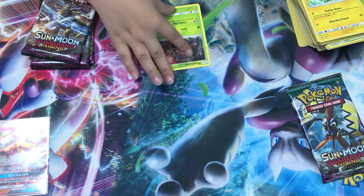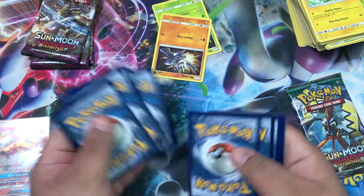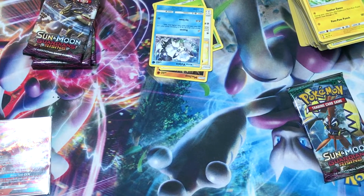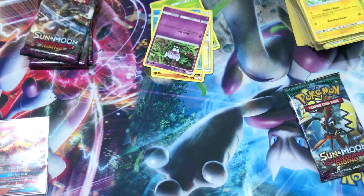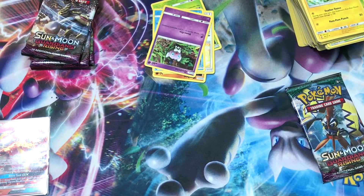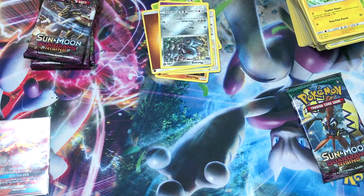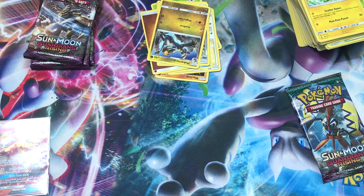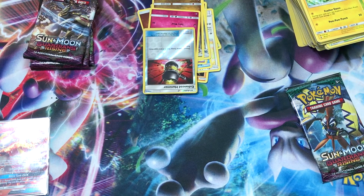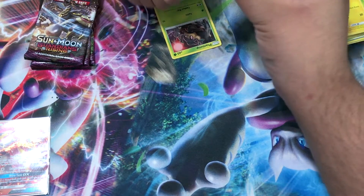We got a Phantump, a Machop, a Fletchling, a Vulpix, a Gothita, a Garbodor, a Beldum, a Fighting Energy, a Metang, a Hakamo-o, Whimsicott, and we got a hammer - nice, reverse hammer - and our rare is a Trevenant.